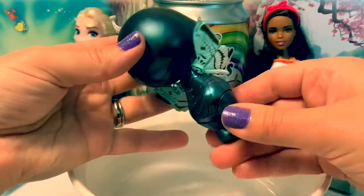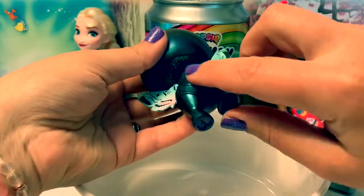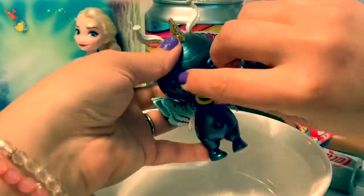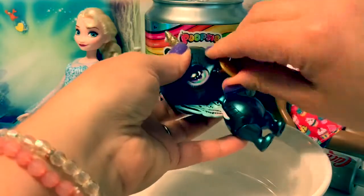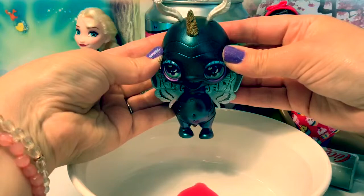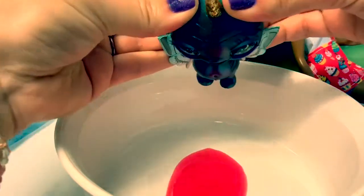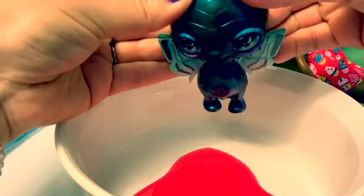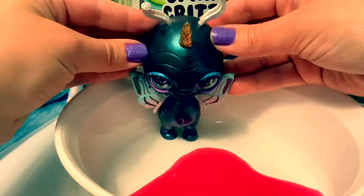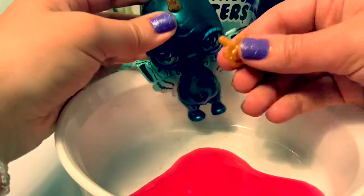If the Unicorn goes poop, it's going to have a little opening at the bottom — and she doesn't. So let's see what happens when we take out her pacifier. Oh yucky! She spits! Eww yucky! What a mess! Let's put your pacifier back in.